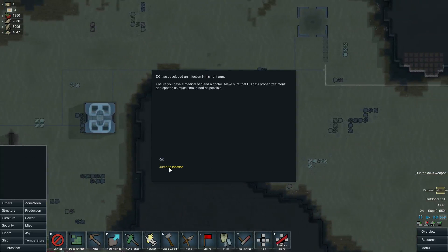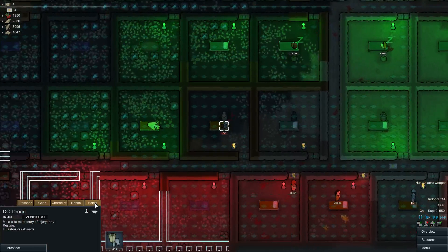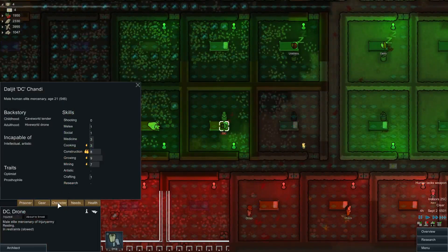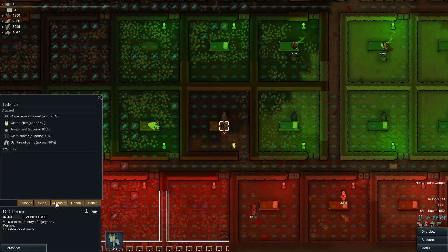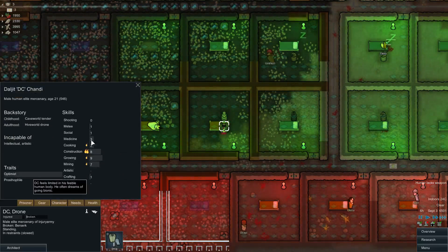Alright, that would be the new guy who's got the infection. He needs to be recruited. What's his thing? Power Armour Helmet. He's kinda useful I guess.